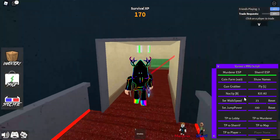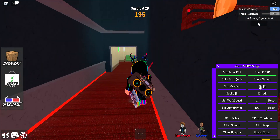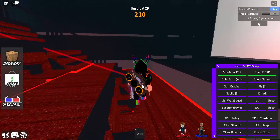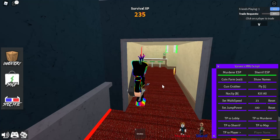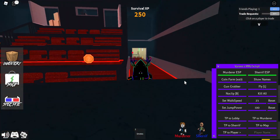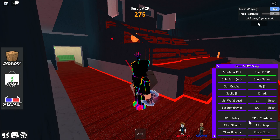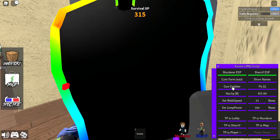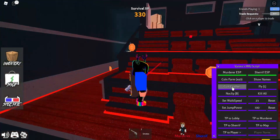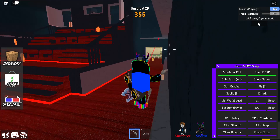Alright, we got Fly - the bad thing is Fly does not work for me, I do not know why. But look at our walk speed, it's so fast. Alright, gun grabber. Oh guys, this is a bad point, isn't it? You can teleport to Lobby, teleport to Sheriff. Okay, there's no Sheriff right now. Oh, I got the gun, man. That was easy, guys - automatic gun grabber!